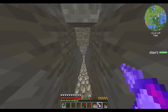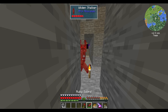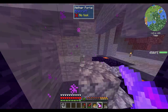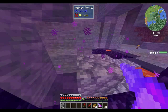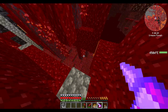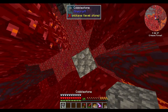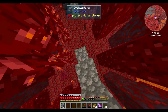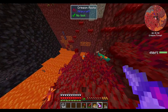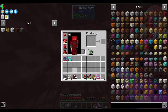With a centrifugal separator, we can also unpack the magma blocks into magma cream, and then turn the magma cream into — well, you can centrifugal separate it into slime and blaze powder, which is very useful.